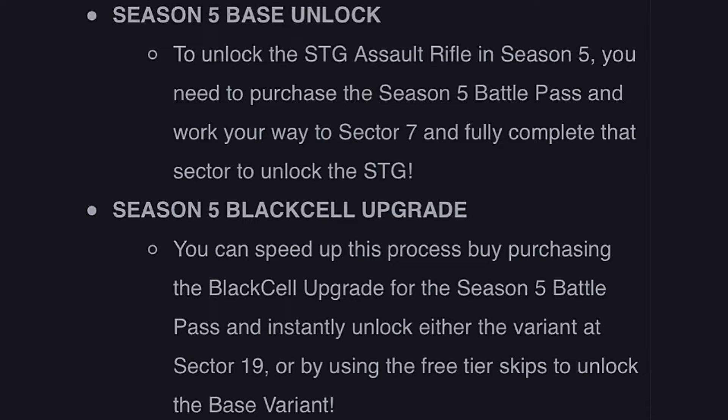Here's how to unlock the STG. The first way to unlock the STG assault rifle in Season 5 is the base unlock: you need to purchase the Season 5 battle pass and work your way to Sector 7, fully completing that sector to unlock the STG.